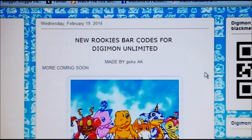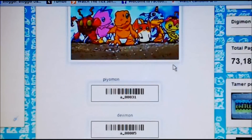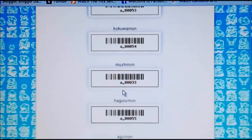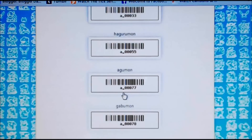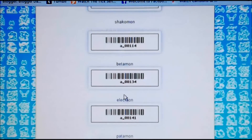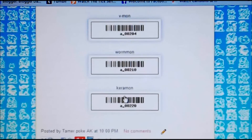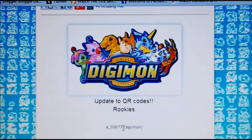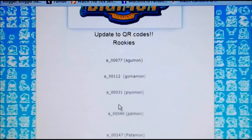Hey, how's it going guys? I just want to make this quick video update letting you guys know I have made barcode rookies — barcodes for Digimon Unlimited — 27 of them. Keep in mind there is a cooldown; I'm not sure how long it is, but there are 27 there. If you want more rookies to get your percentage up or whatever you need to do, there are rookies here, rearranged with names.